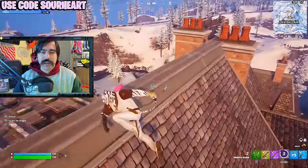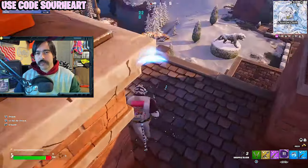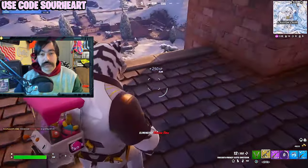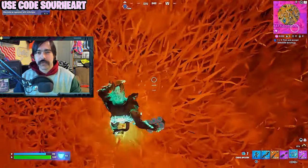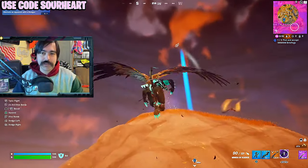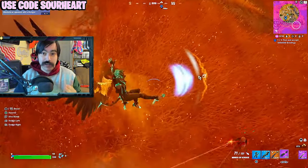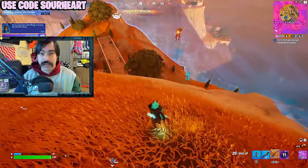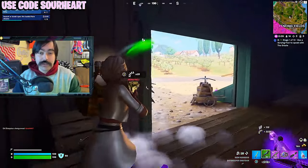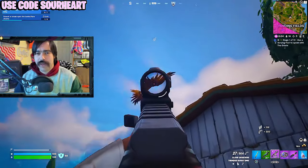Last season you had the grapple blade and the shockwave next to each other, and the grapple blade was just a worse version of the shockwave in most cases. The Icarus wings and the shockwave this season are very different, and if you try to use the wings to get aggressive, the tables end up getting turned on you pretty quickly. In this video I'm going to show you how to use double movement to your advantage so you can quickly sweep across the map, get in on those fights, and secure those victory royales.